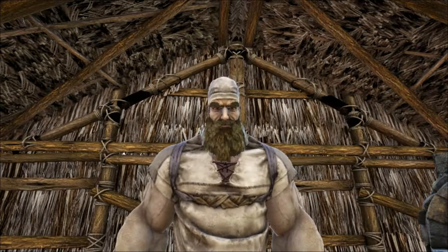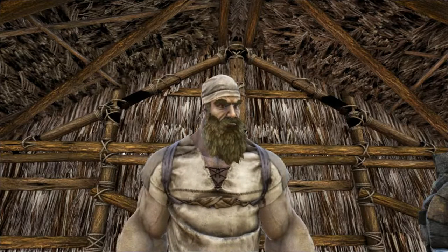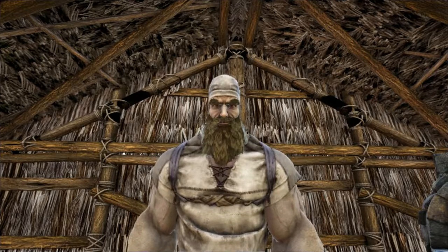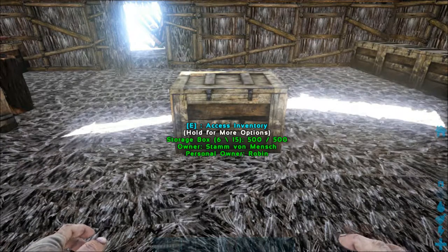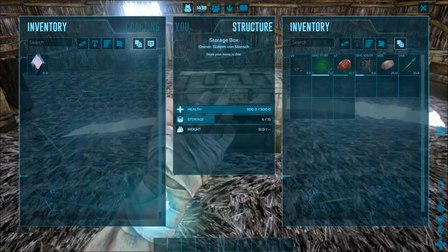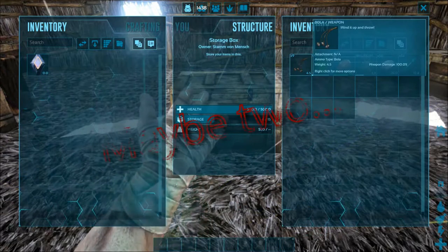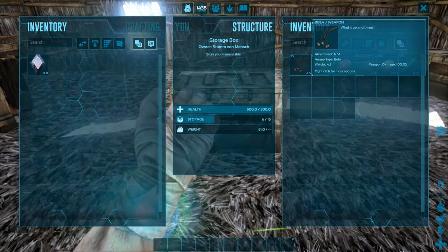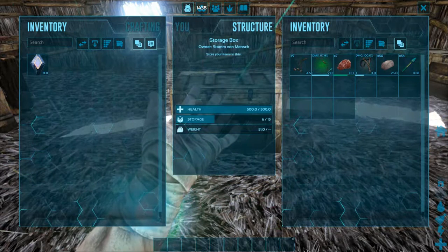What do you need to tame a Raptor? It's basically not that much. All you need is this box. You need 9 bolas? No, you need 1 — except if you're taming a level 5000 Raptor. Usually you need 1.